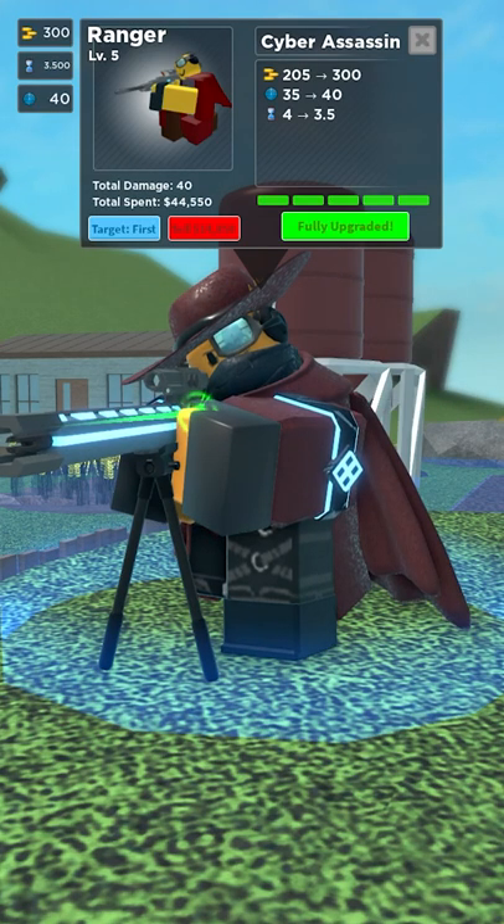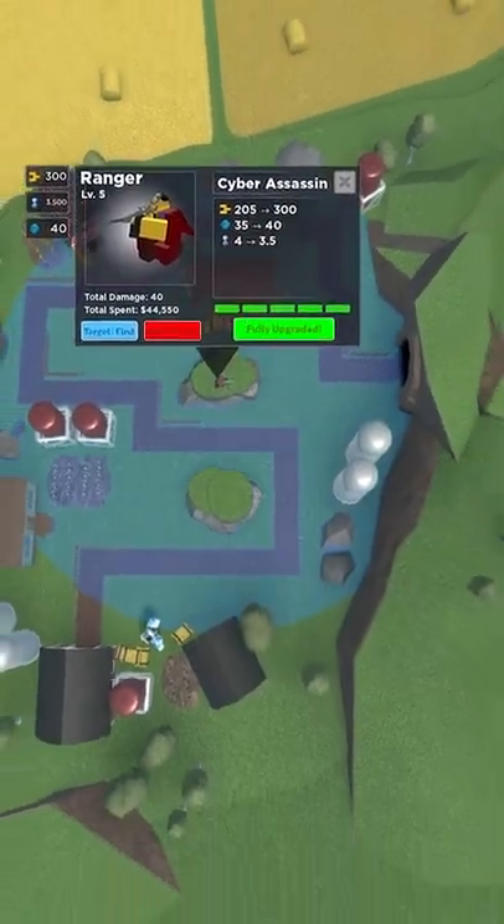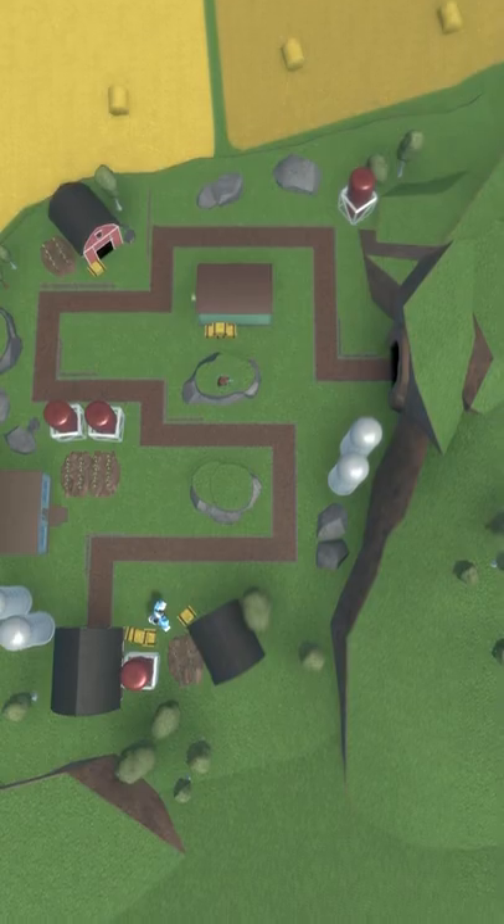Of all the evergreen and event towers in the game, this is the tower with the longest range, being 40. When boosted by the DJ booth, this increases to 54 range, which is enough to cover most maps.